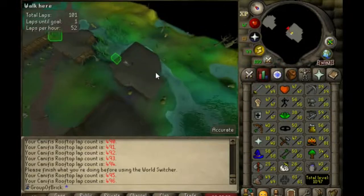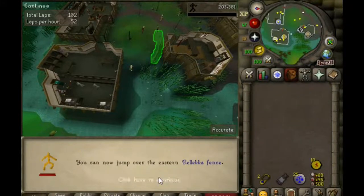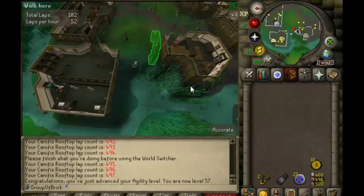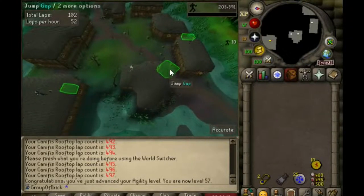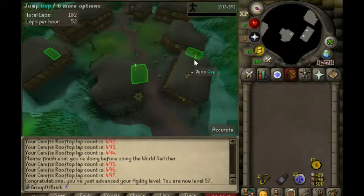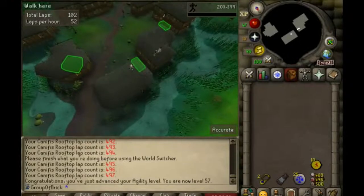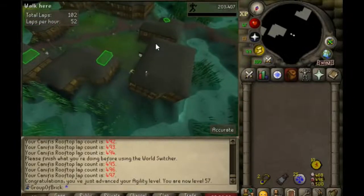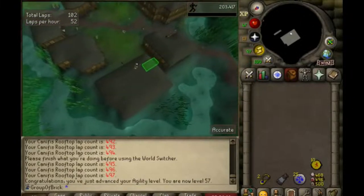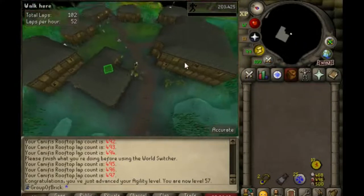Doing a little bit more agility — coming up on level 57, there it is. Relic offense would have been nice when I was doing the relic quests, but 10 marks of grace. 50 more to go, doing about 52 laps an hour. Not really fully concentrated on this — I'm runecrafting bloods on the main account and playing some Raid Shadow Legends on the side, so can't concentrate on all three. But I'm going to try to get these last 50 marks, then back to questing.